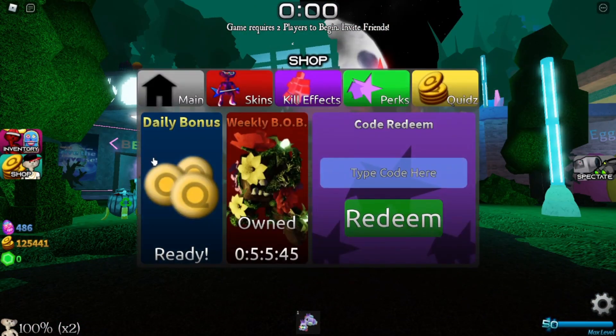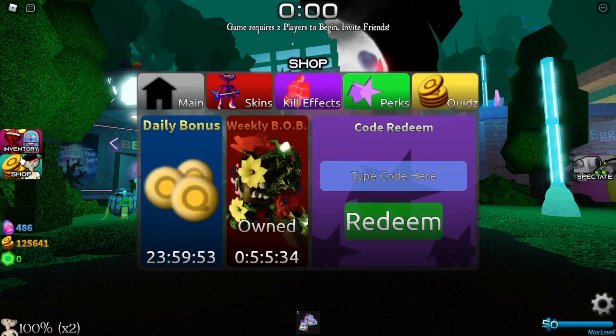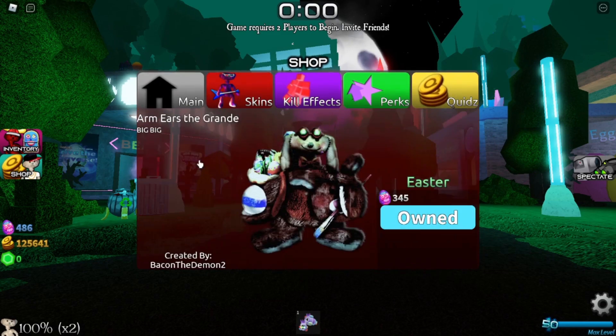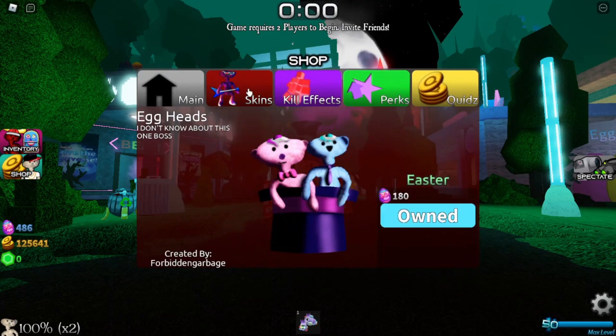If we hop into the shop — ooh, 200 quids! If you hop into the shop and look in skins, you can see new skins: Potted Bear, Arm Ears, Ostara or however you pronounce it, and Egg Heads.